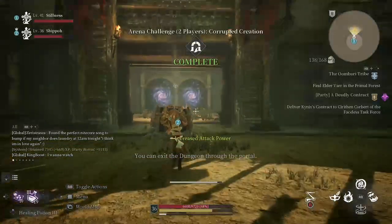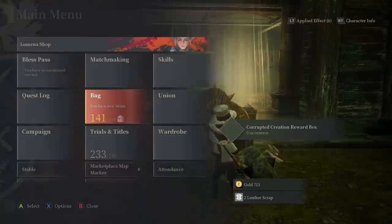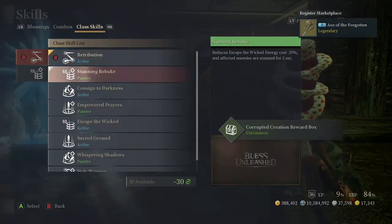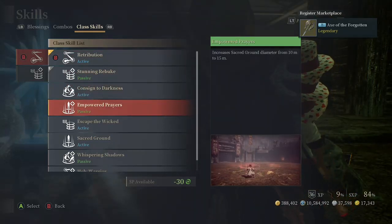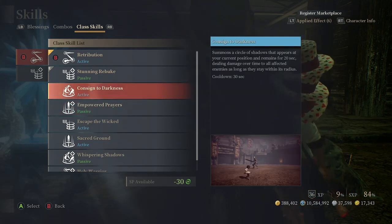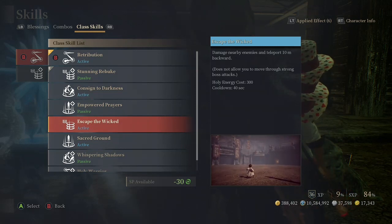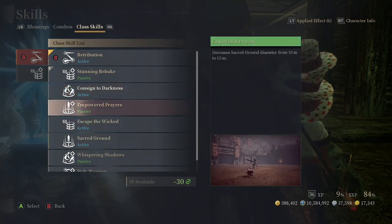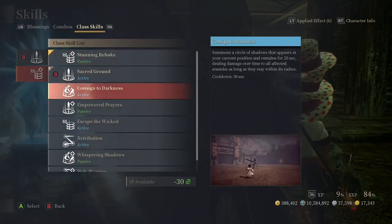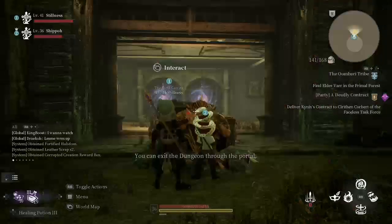Personally, my skill points would go towards Sacred Ground with Empowered Prayers and Consigned to Darkness with Whispering Shadows, because that as a priest is probably by far the best skill for dungeons. For PvP it's good for Red Basin, but I would use Escape the Wicked instead. So there you have it folks, those are all the skills the priest has to offer. I'm going back to Sacred Ground and the obnoxious Empowered Prayers just because I like having a massive circle to blow up.